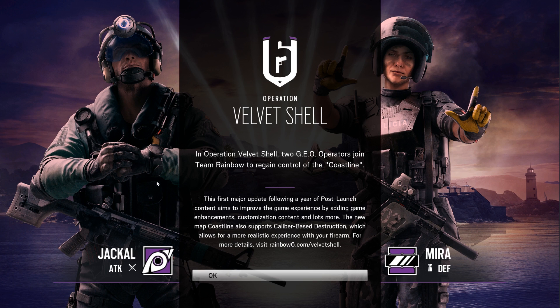So Operation Velvet Shell — this operation is the beginning of Year 2 Season 1. Two GEO operators join Team Rainbow to regain control of the coastline. The first major update follows a year of post-launch content and aims to improve the game experience by adding game enhancements, customization content, and lots more.